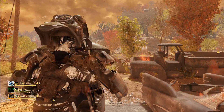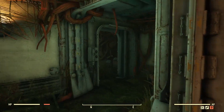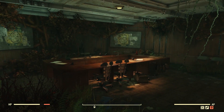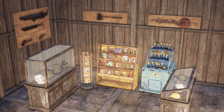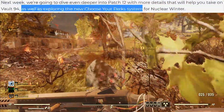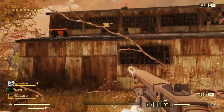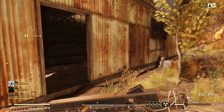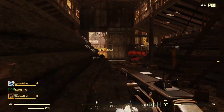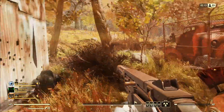Coming on August 20th, there are going to be several large scale updates for this game: the vault raids, which I'll go quite extensively on in this video; display cases, which is a cool little addition especially with camp building being such a prominent part of Fallout 76 these days; the nuclear winter choose-your-own perk card system, which will make it a bit easier to get the perk cards you desire in that game mode; and the first of Fallout 76's vault raids.